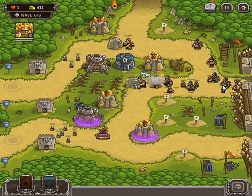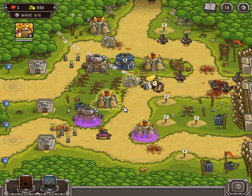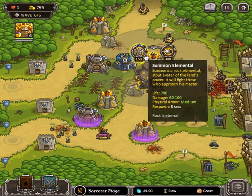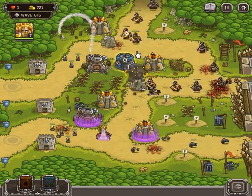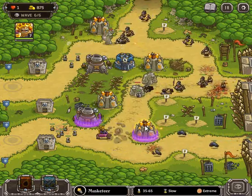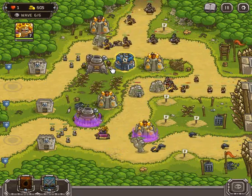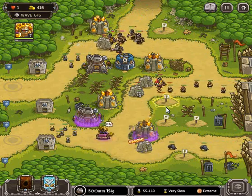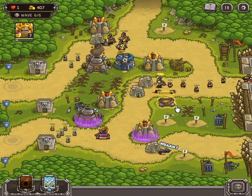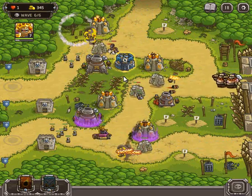Let's go ahead and fireball right down the middle so that they can actually make it. Let's heal him, upgrade that tower there. This guy can use the dragon launcher — let's go ahead and get that here as well. A lot of things happening, a lot of things happening.